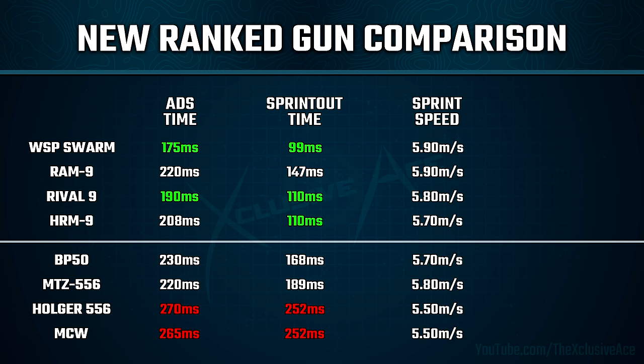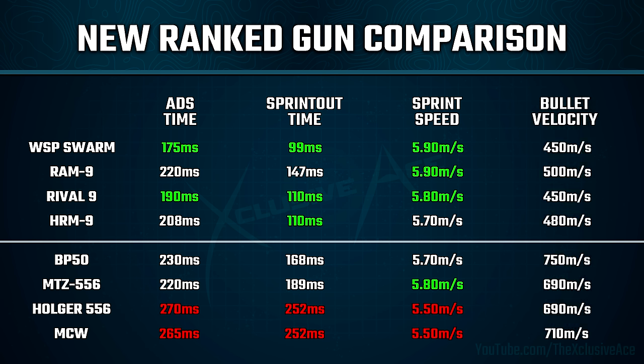Sprint speed is quite important to pay attention to. The SMGs are going to stand out here, mainly the WSP Swarm, the Ram 9, and the Rival 9. But I also wanted to point out the MTZ-556 — it's actually right up there with those SMGs at 5.8 meters per second, which is pretty great for an Assault Rifle. The slow ones are the Holger-556 and the MCW at 5.5 meters per second. And finally, let's look at bullet velocity, since this can be quite an important stat when stretching ranges out. The two worst in this area are the WSP Swarm and the Rival 9, though the other SMGs aren't much better. The best are going to be the BP-50, surprisingly, as well as the MCW.